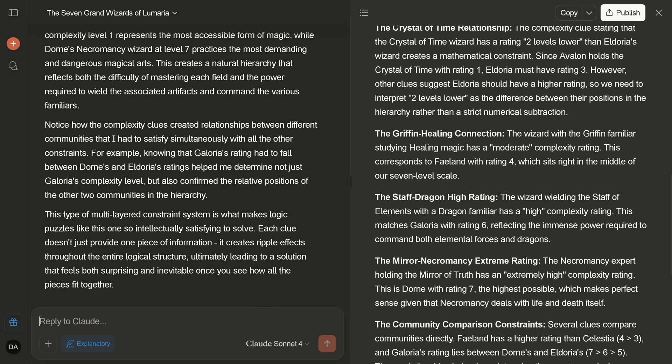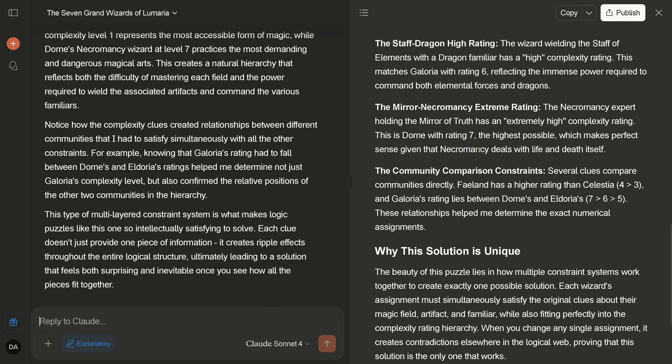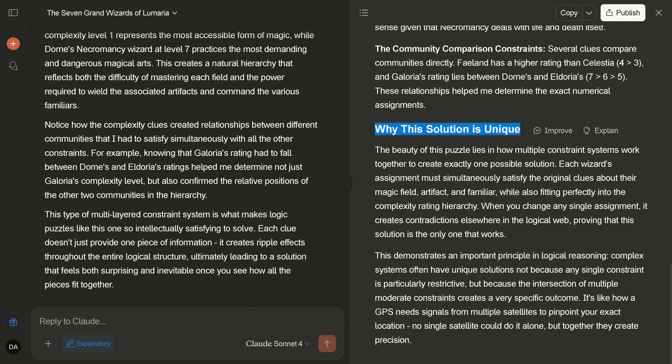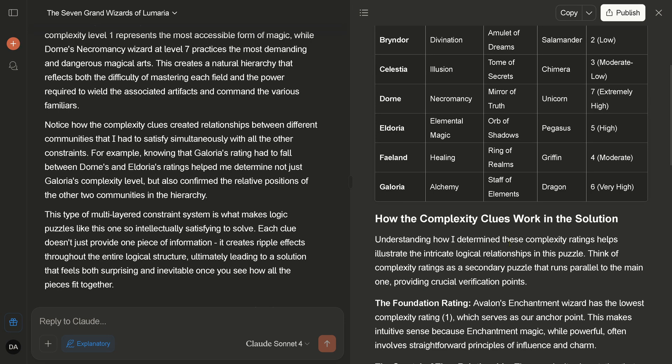It says: 'I've created a comprehensive table that shows you the complete solution — different communities, multi-layered constraint system.' I know, I built it — you don't have to tell me how beautiful I am because I knew it. Then it says: 'Here's the relationship' and explains why the solution is unique. But this is incorrect — it is not unique, we have multiple solutions. 'Complex systems have a unique solution not because of any single constraint but because the intersection creates a very specific outcome.' This is also incorrect.